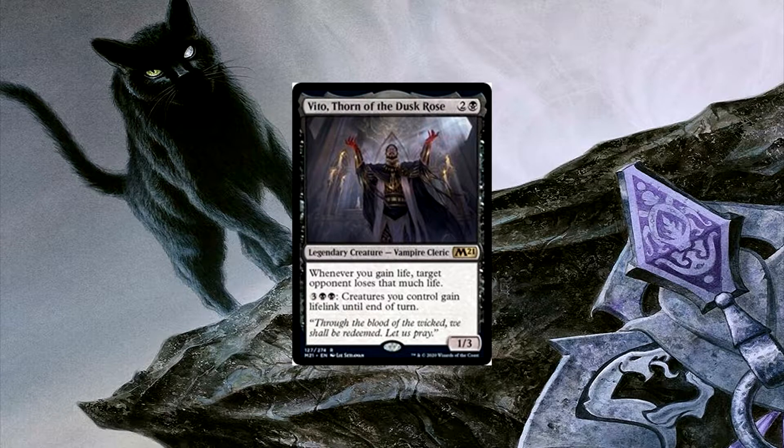The final new card is more of a tech card: Vito, Thorn of the Dusk Rose. Whenever your opponent gains life, that opponent loses that much life, and you can give all your creatures lifelink. This basically doubles the triggers of your Cat Oven ability and closes out the game pretty quickly, since your opponent will just start taking a ton of life. It's a fun card.